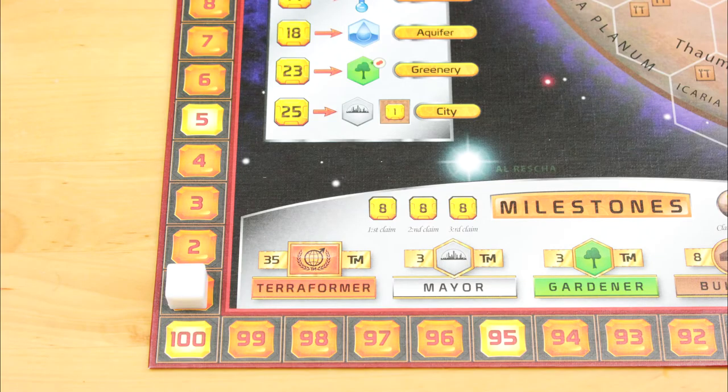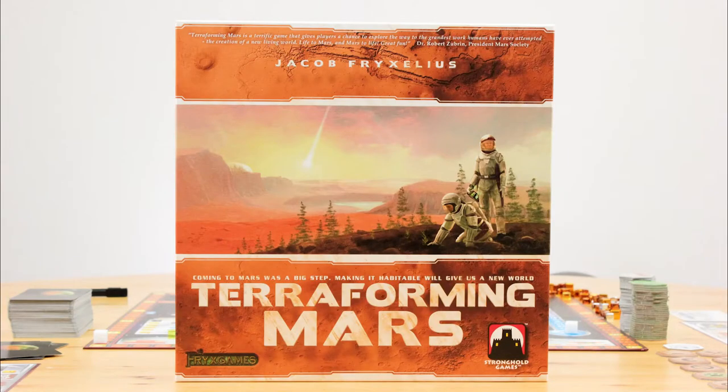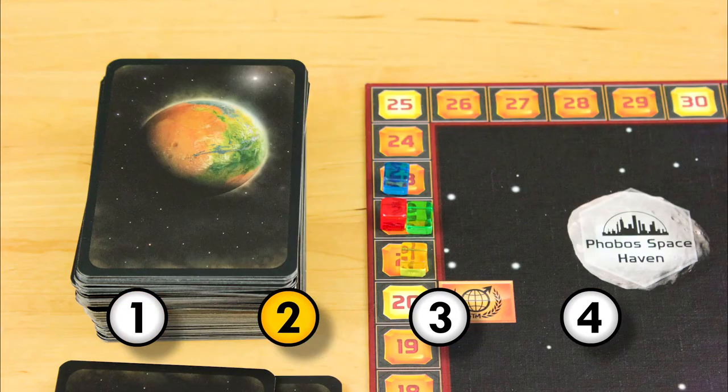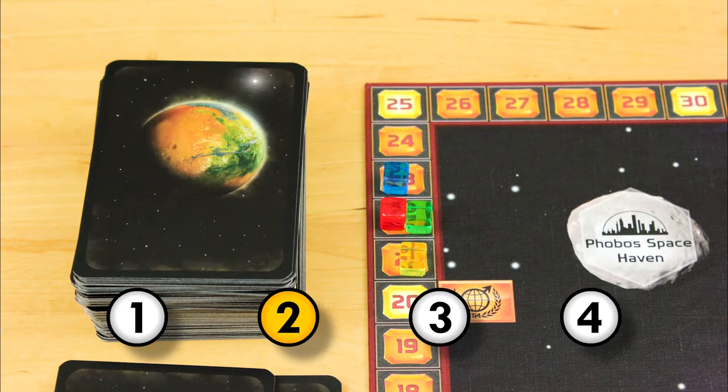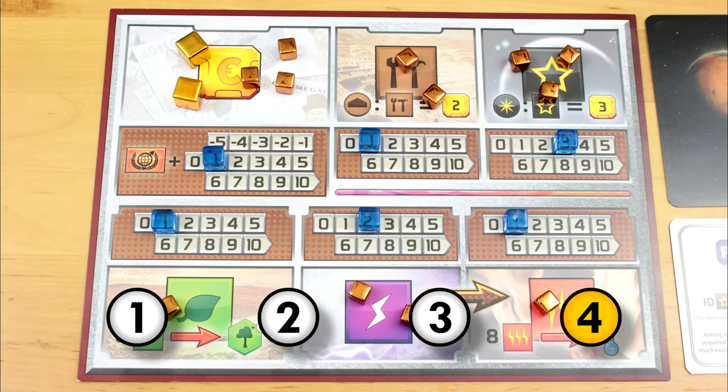A round represents a whole generation of people living on the red planet. You track generations from the bottom of the board, but they have no bearing on gameplay — this is more for your interest to see how many generations it took to terraform Mars. There are four phases in a round: you pass the first player token clockwise, you draw and buy up to four new cards, everyone takes turns taking actions, and then you collect your income. The first two phases — passing the marker and buying new cards — are skipped in the first generation since they're part of the game's initial setup steps.